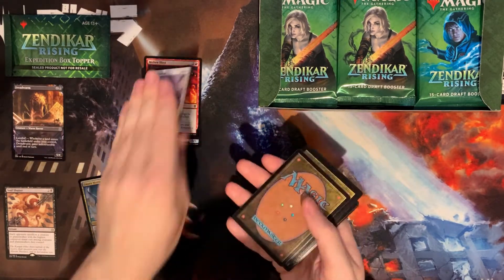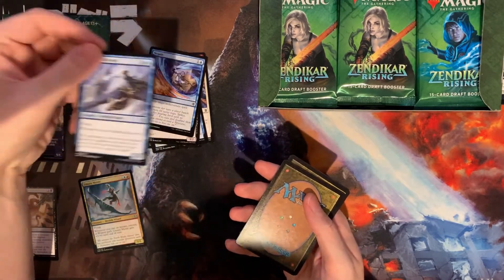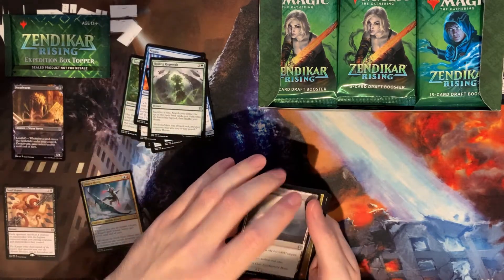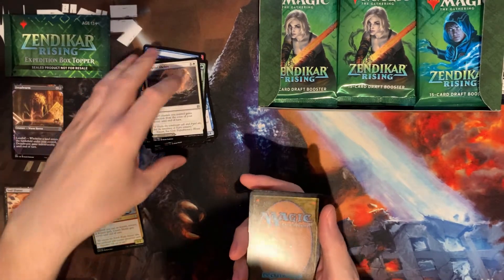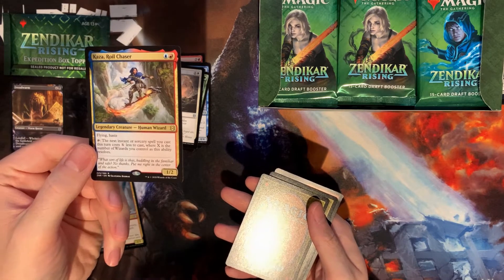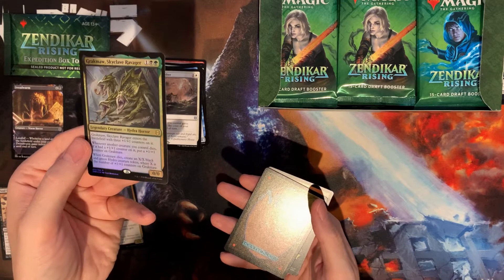Let's fly through our commons. We get another flip card. Our rare is Sajiri Shelter, and then Kazza Royal Chaser — looks like our wizard in the rare slot. And we get a foil Grachma.